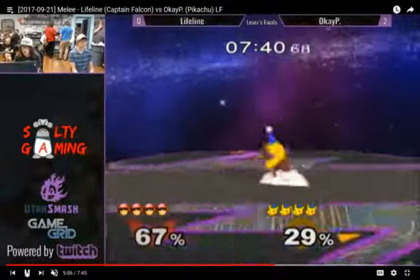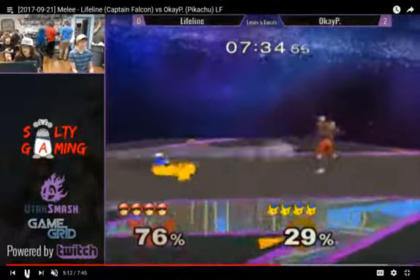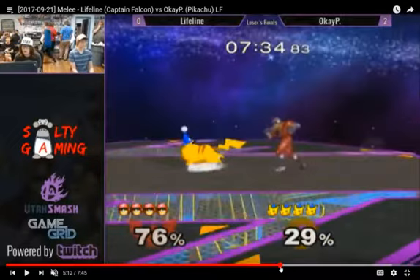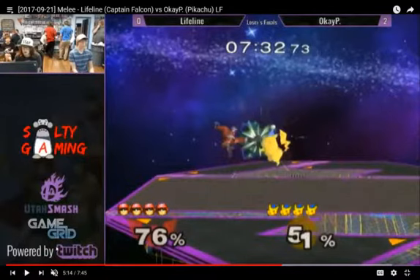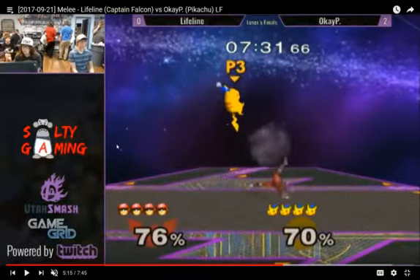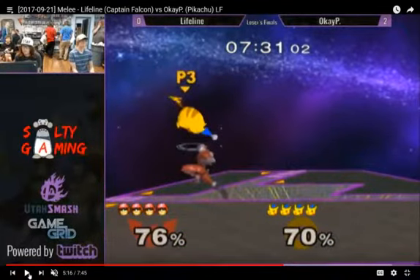Down tilt. There's a whole lot of neutral going on. The Falcon wanted this up air to send in a different direction. This stomp — I love this Nair. It was so quick to turn around and position himself that well. So he gets this stomp, immediate turnaround Nair, it connects both hits. And he goes for this up air. He wanted it to send just a little this way so he could get a knee. That would have at least set up for an edge guard. But he gets the wrong hit of the up air and sends it behind, so he has to awkwardly turn around, which doesn't quite work out for him.